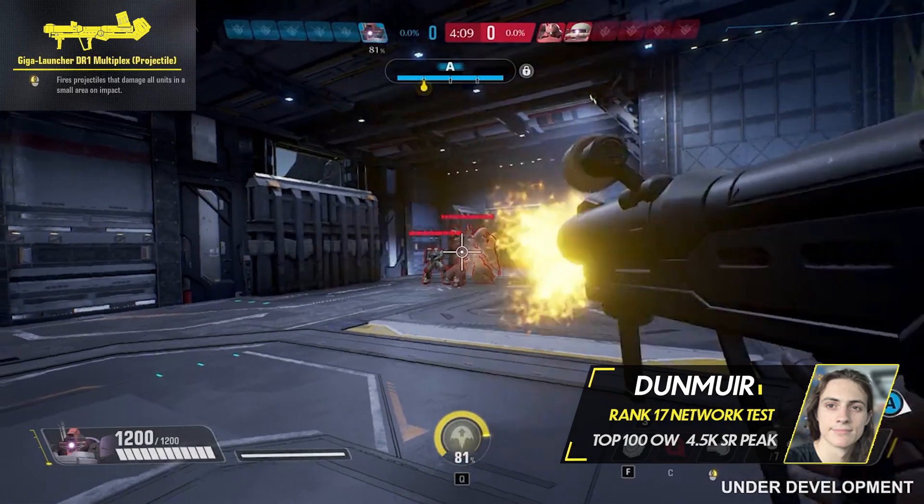Moving on to strengths and weaknesses: Domtrooper's biggest and most defining trait is its Armor Gun, and a massive percentage of its value comes from it. It allows it to overheal a single target by a flat 500 HP. While this is good for supporting frontline tanks like Sazabi, it is amazing on a unit like Barbatos, as it can give it or any other flanker the health pool of a tank temporarily.